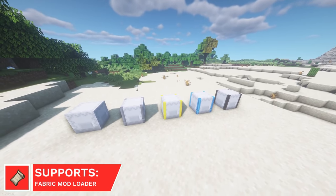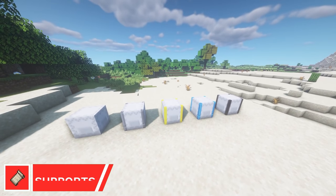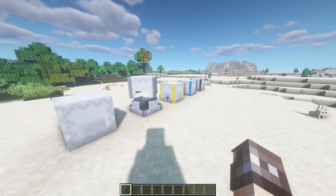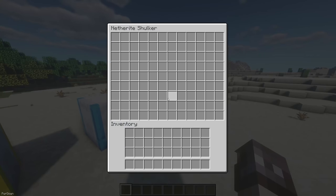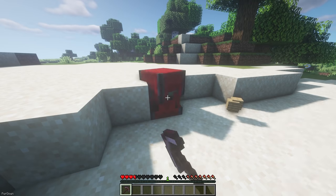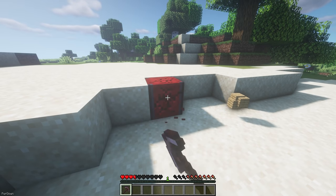Upgraded Shulkers will add some new tiers of Shulker Boxes. Alongside the regular ones, you'll find Iron, Gold, Diamond, and Netherite upgrades. Both Diamond and Netherite Shulker Boxes offer 108 slots in total, but the Netherite one will be Lava and Blast Proof. There are two upgrades too, which allow you to automatically deposit or void items.